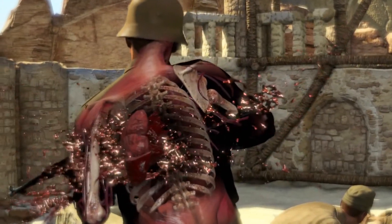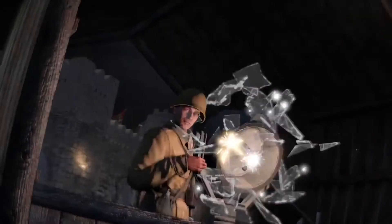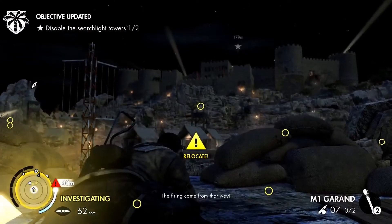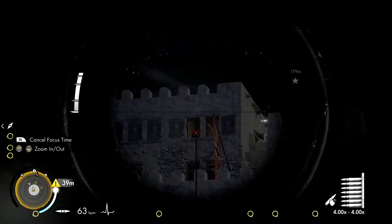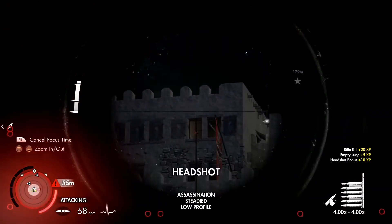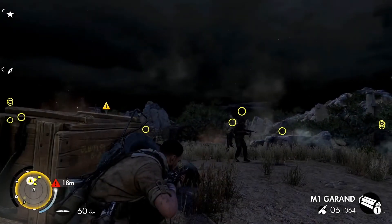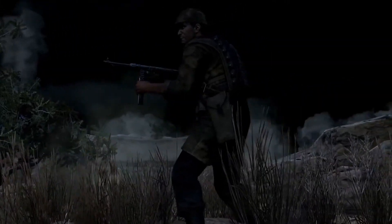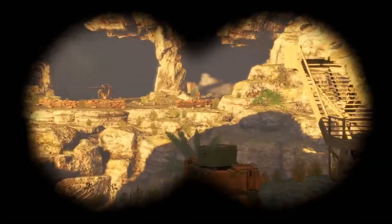The Afrika Korps are a worthy foe, and you'll need to adapt quickly to survive. As your first shots ring out, enemies will head for cover. Prioritize enemy officers and snipers while you have the upper hand. Continue firing, and they will locate you, commanding soldiers to flank your position and flush you out. It's time to relocate as the enemies zero in on your last known location. Keep a low profile, relocate successfully, and the enemy will call off their search, so you can renew the hunt on your own terms with a new tactical approach.